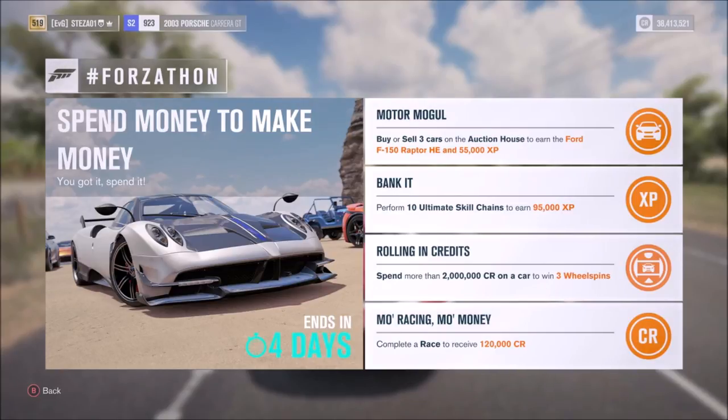The next one called Bank It wants you to perform 10 Ultimate Skill Chains to earn 95,000 XP.